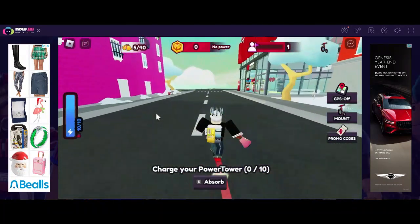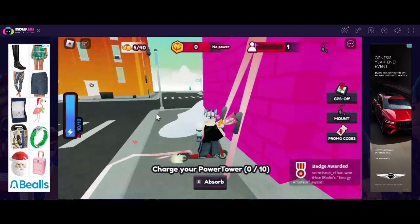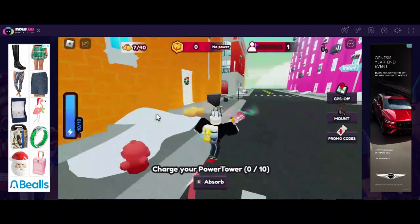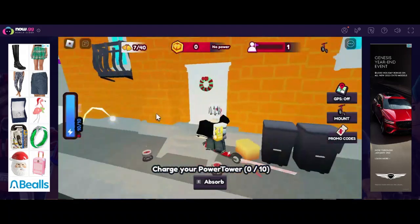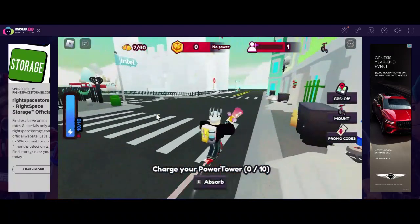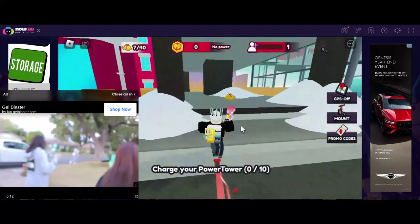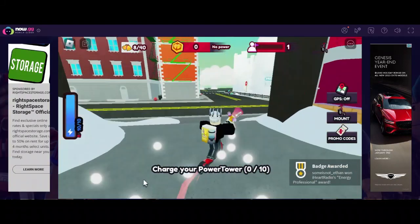It'll say Zorb — you have to press E to Zorb them. Some of them are not out in the open; they're right by here, by buildings and stuff. I don't see any right now. Oh, there's another one right here by the street on the left side.